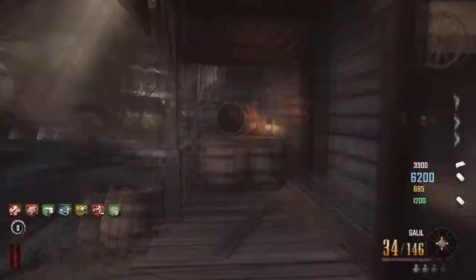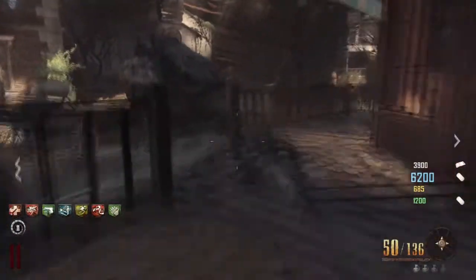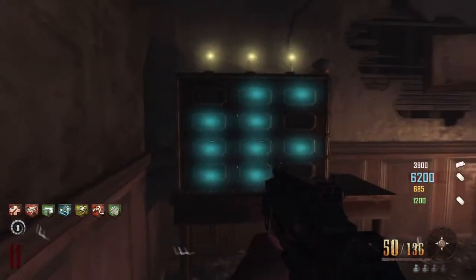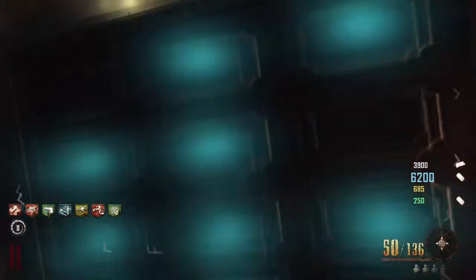There's one spawning in the saloon, they're spawning outside of Jug once again. Right here where I'm standing, just stand there and they'll spawn in the candy shop. And one spawns on the witch house. So that's the four locations — you have to have four teammates to do it or you won't be able to get it.